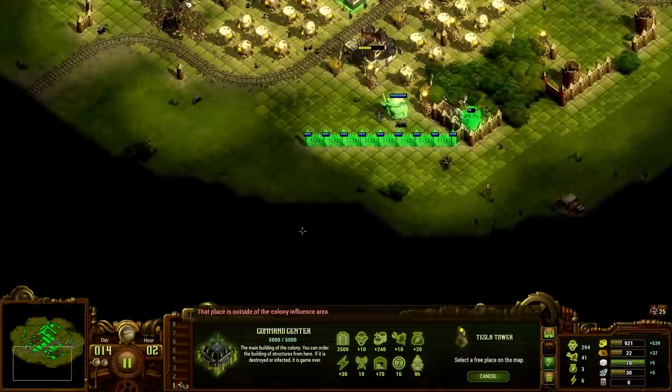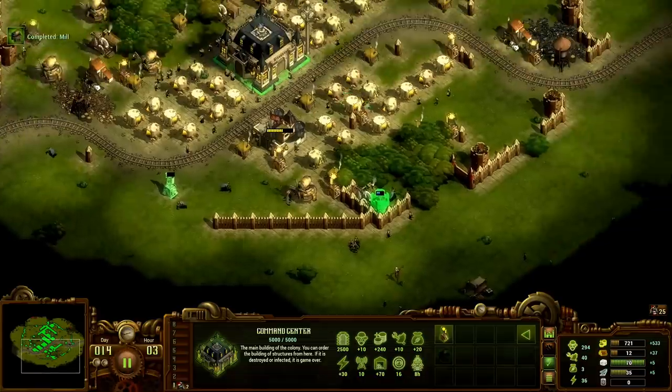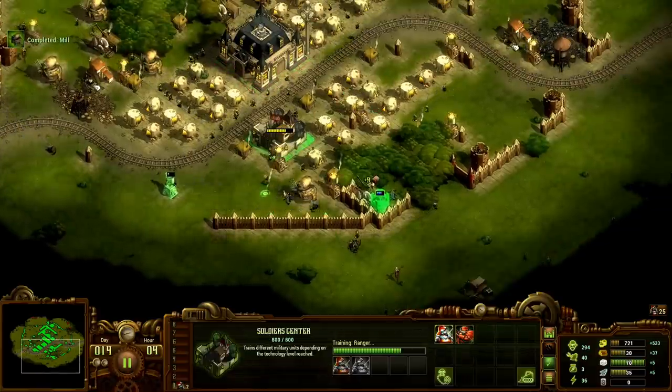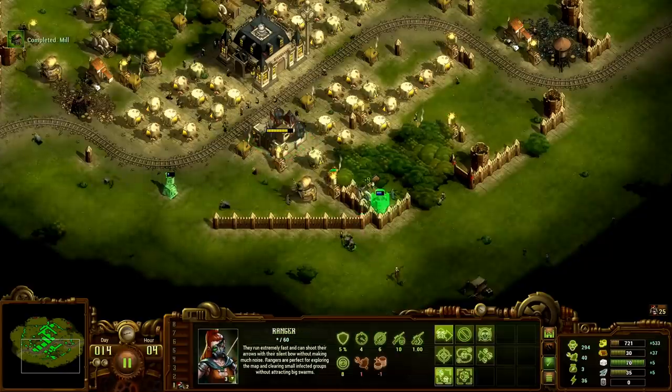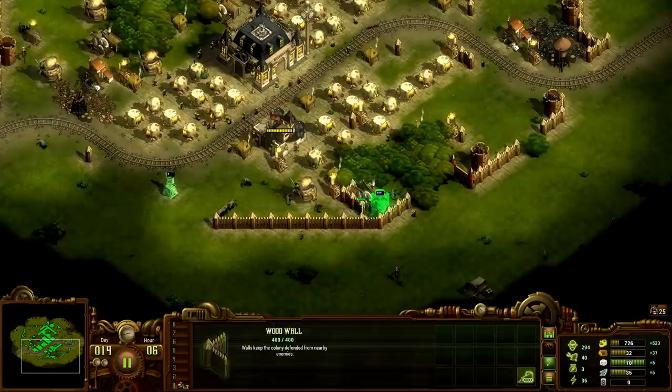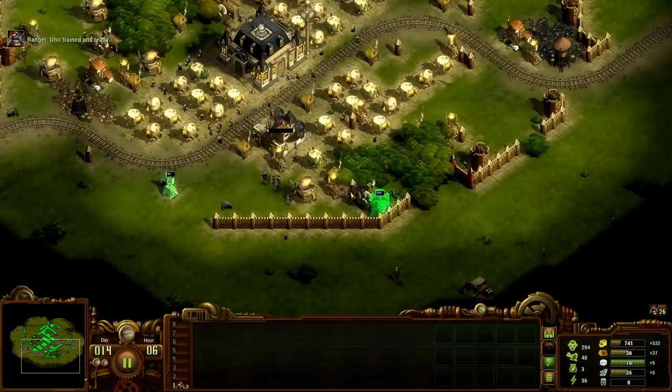Then what we're likely gonna have to do is push back somewhere to capture more territory so we can get more of our tents down. Let me get rid of that and we'll get rid of these inner walls.